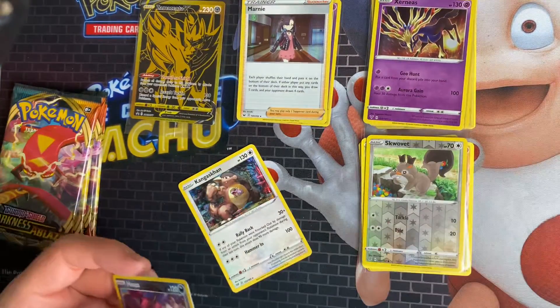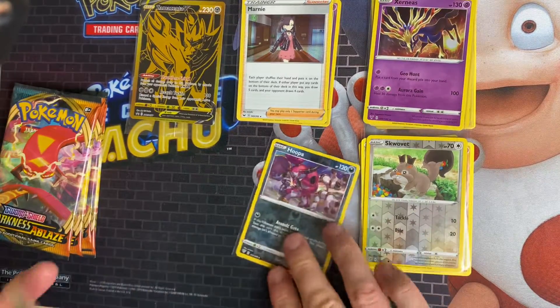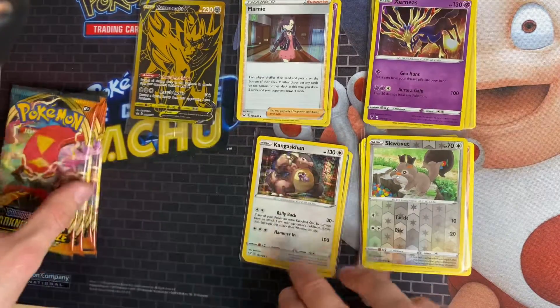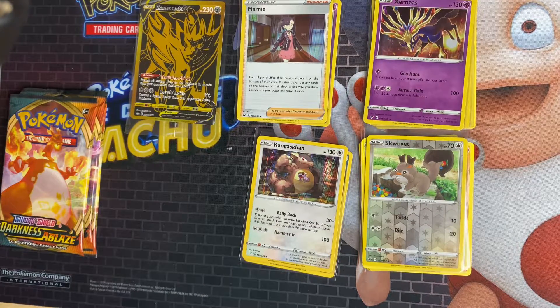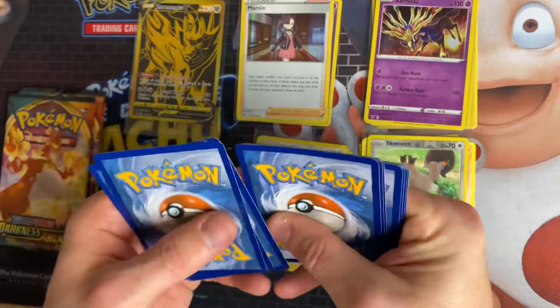I'll just put them in sleeves. They say 'Hopper' but it's Hoopa, sorry. We've got a Centiskorch artwork pack — one, two, three, and four — spinning the cards around.